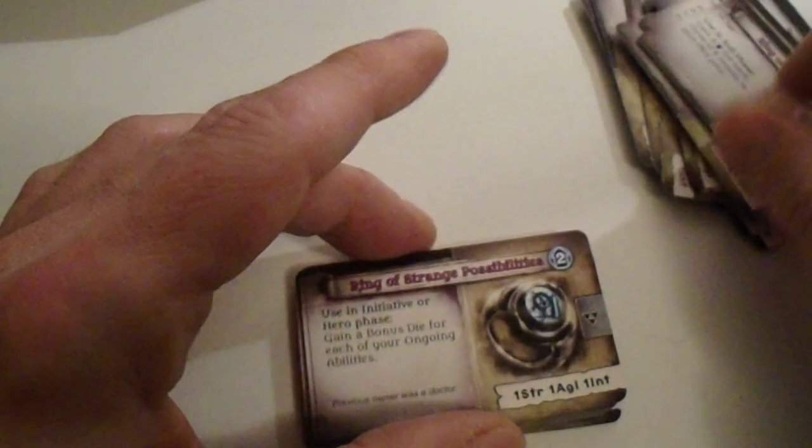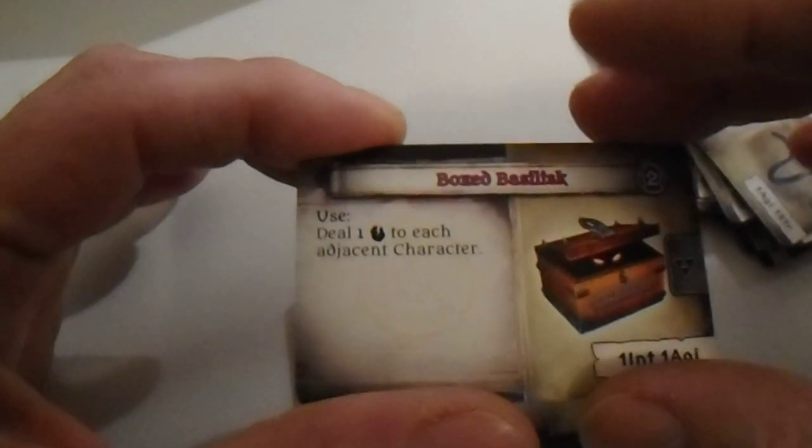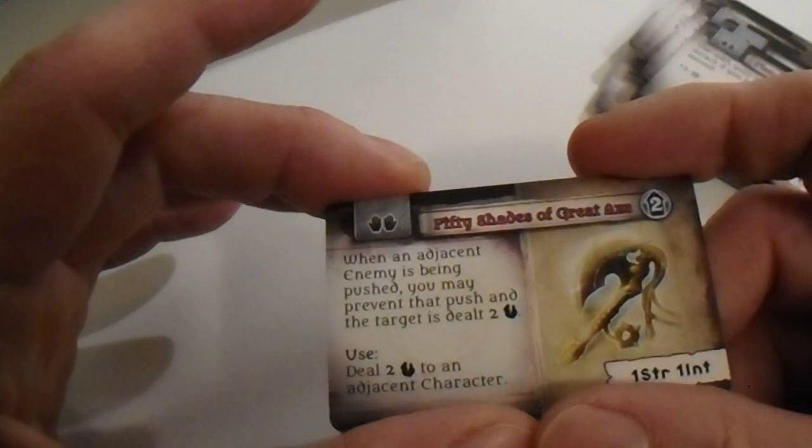Cursed Pin, Ring of Massive Crit, Ring of Strange Possibilities, Rubber Band of Opportunity, Boxed Basilisk, Tombstone Shields, Edimentite Armor, Ear Necklace, Staff of the Dren, GTFO X, Fistinator Maximator, 50 Shades of Great Axe.